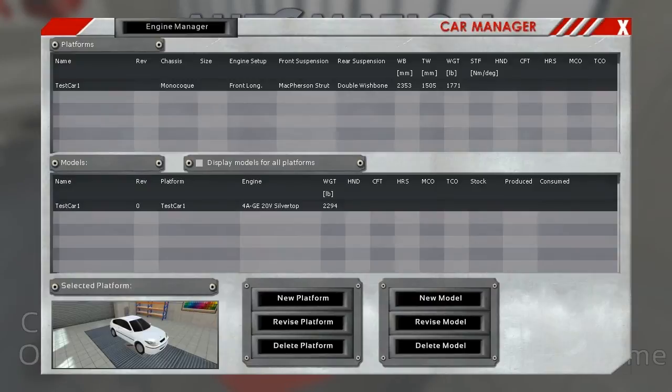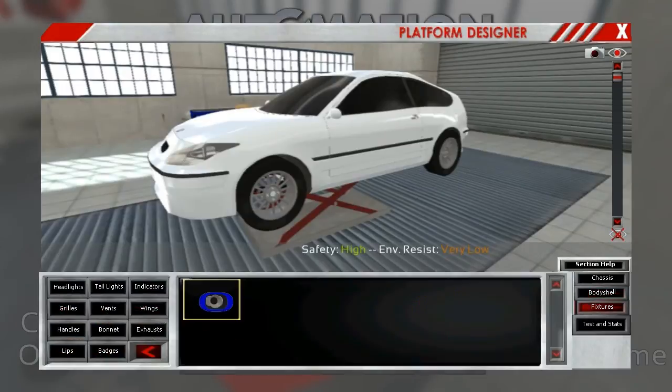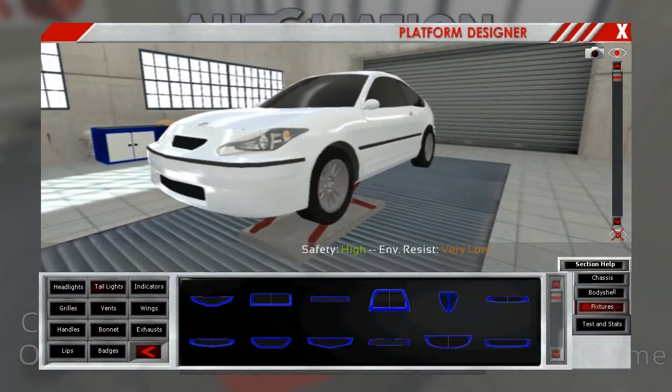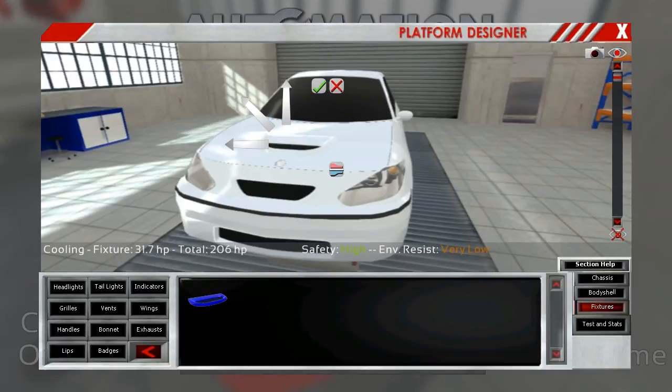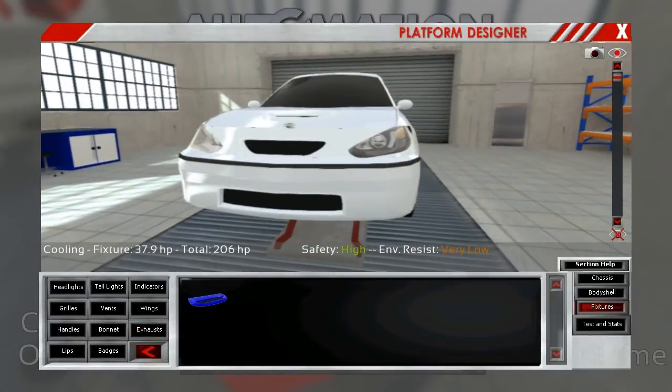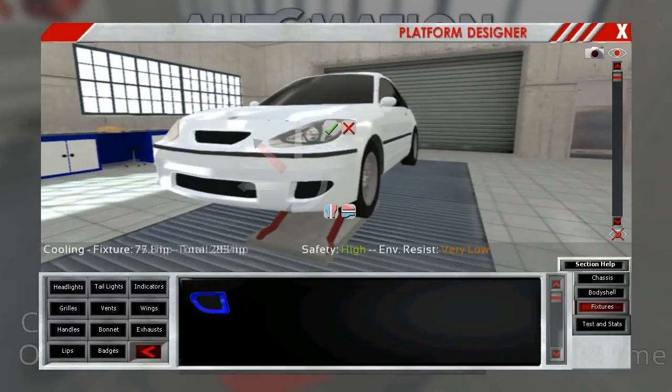So if we go back, we can change this platform. We can't adjust the body shell because we've already put fixtures on there, but what we can do is add more grill. Let's put a hood scoop on it — that gives us a little bit more horsepower cooling potential. And some big side vents on there, bringing us up to about 292. Making these a little bigger: 310, then 319.